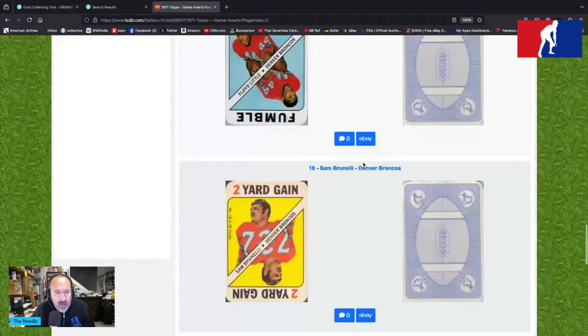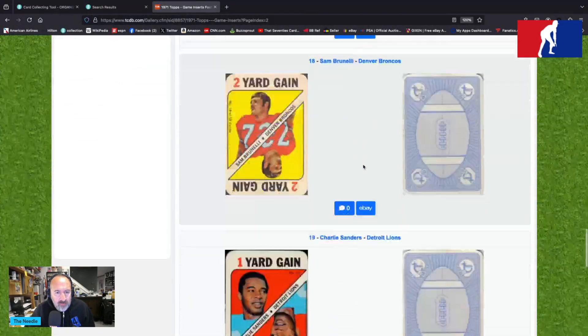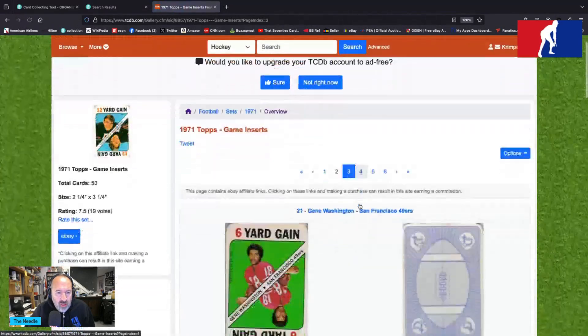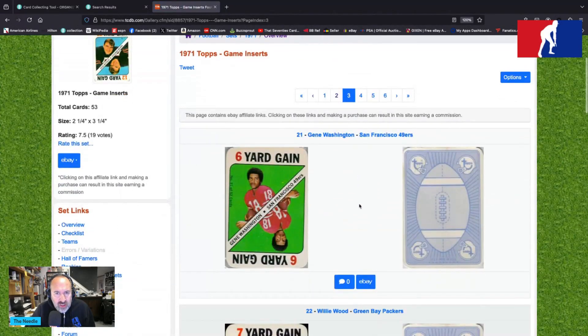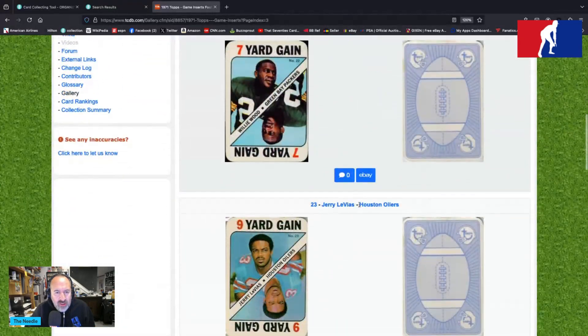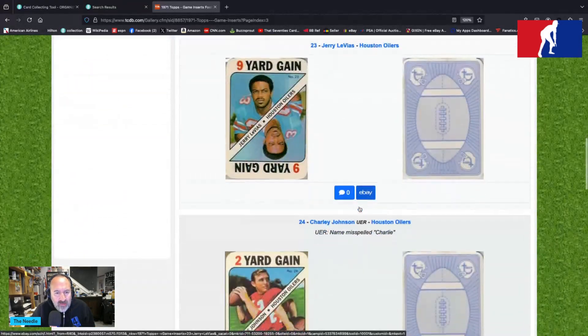Floyd Little is a fumble — that's embarrassing for a running back. Sam Brunelli, Charlie Sanders, Mike Lucci is a two-yard loss. Six-yard gain for Gene Washington of the 49ers. Willie Wood is a seven-yard gain. Jerry Levias is a nine-yard gain.